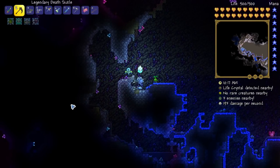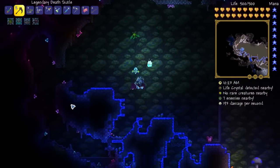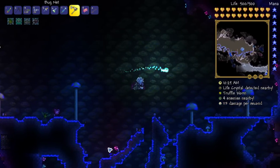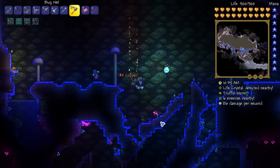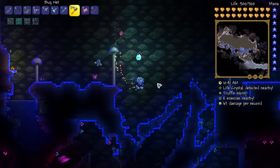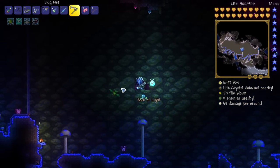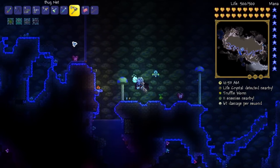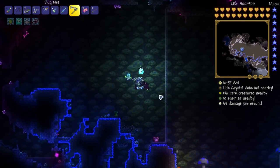To get some truffle worms, you're going to need to be in an underground mushroom biome. You could make one yourself, or if you find a big enough one naturally, you can use it to your advantage. They become a little difficult to spot at first. However, if you have the life form analyzer or one of its upgrades, you'll see on the side whether there are rare creatures nearby - or 'truffle worm' in this case. I'm scouring the area and got it!